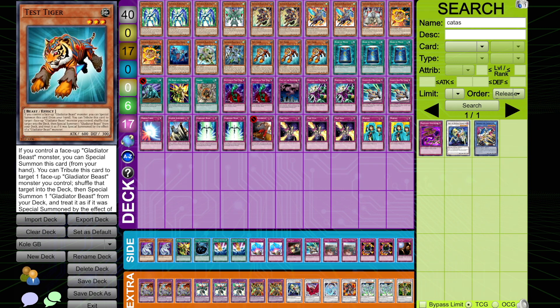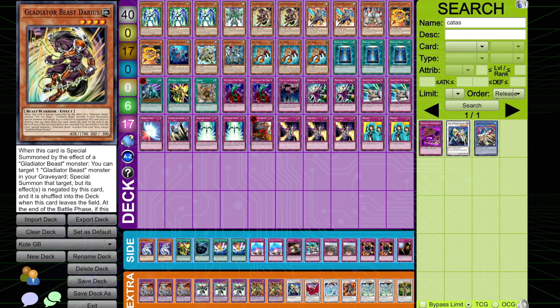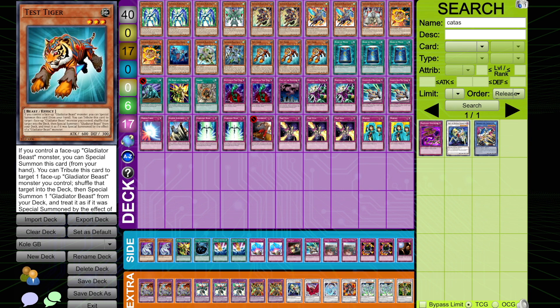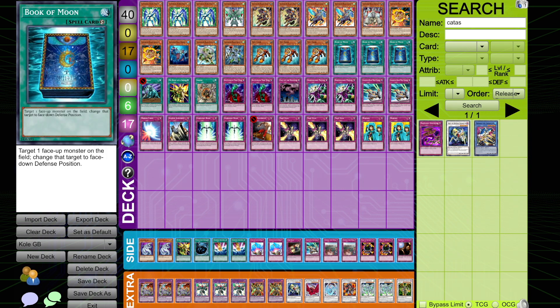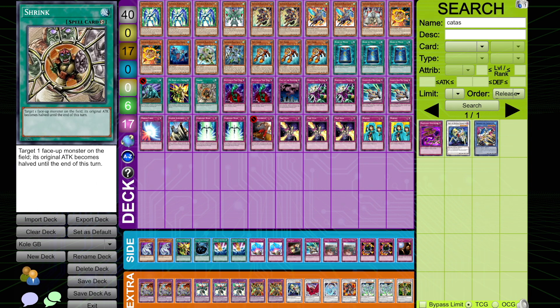Three copies of Test Tiger is going to round off this monster card count. It's pretty standard — you don't see any Rescue Cat or Sand Knight shenanigans going on here; it's very much just pure Gladiator Beast. Moving into spells, we have three copies of Book of Moon, debatably probably one of the best spell cards that Gladiator Beast have in their arsenal. One Cold Wave, one My Body as a Shield in the main deck alongside one copy of Shrink is going to round off this lonely six card spell count.